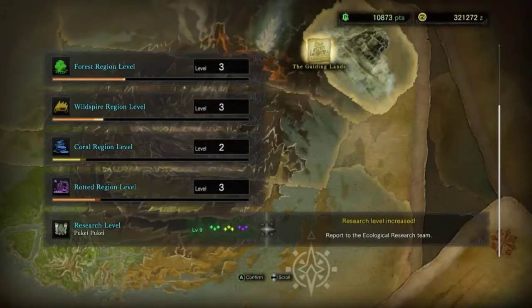Like I said, it's not the fastest way — definitely not the fastest way — but it does raise the region levels up and you don't have to fight anything. You get your research levels while you're at it, so you kill two birds with one stone.